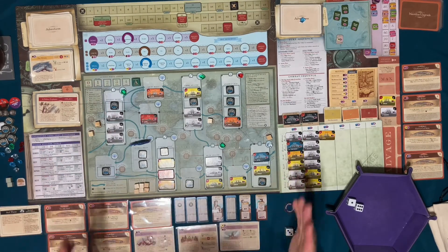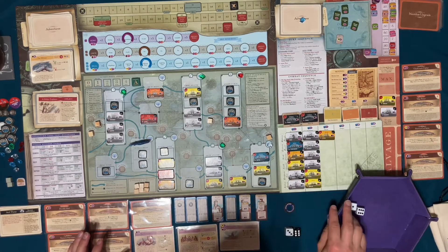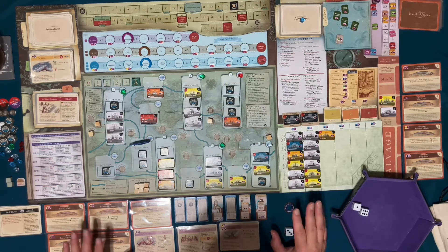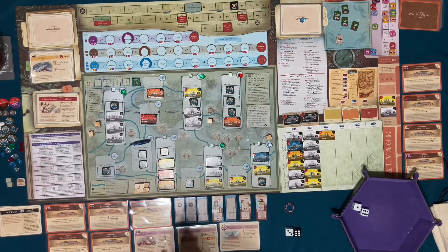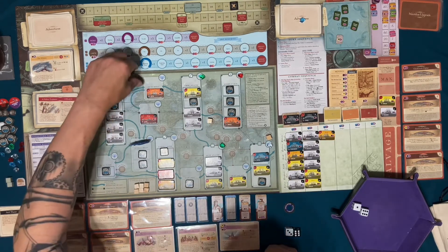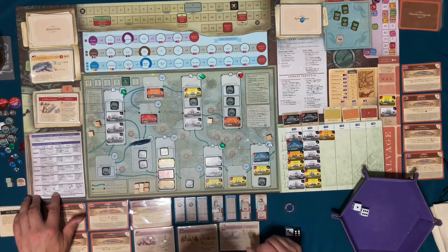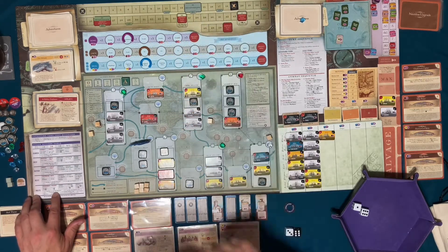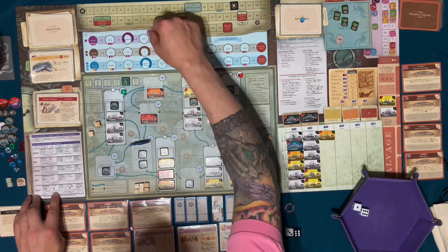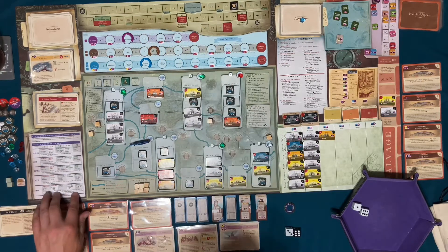Now I want to go ahead and try to do an insight here. Insights cost one. Exerting ship resources — I'm going to exert the crew for plus two. And I'm going to use the treasure — that's three, that's five.